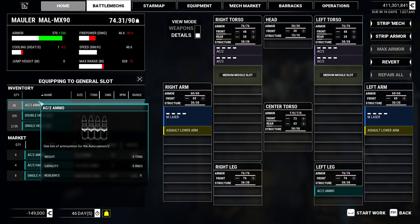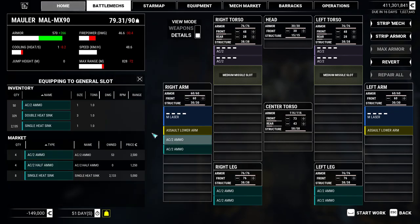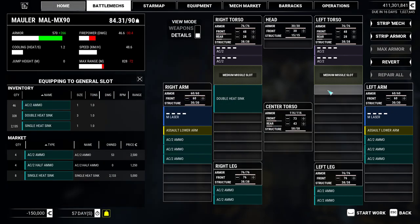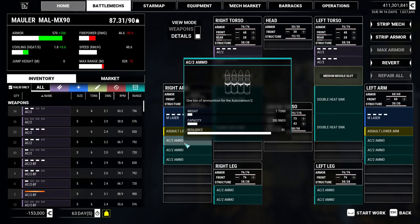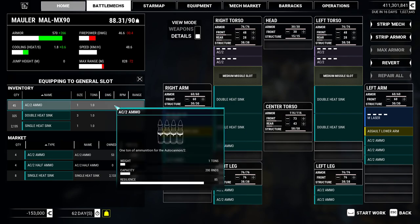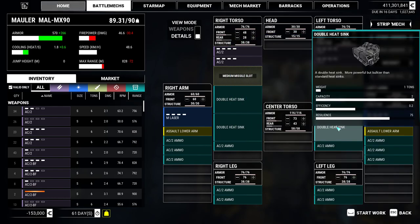We're going to do autocannon 2 ammo to the point where we can just fire constantly. Cooling is at 1, so I'll throw some heat sinks in. This is a playthrough I beat long ago - the year is about 3100, so all the technology that will be released in this game is available. Autocannons don't generate a lot of heat fortunately, so we could actually even drop a heat sink if we want.